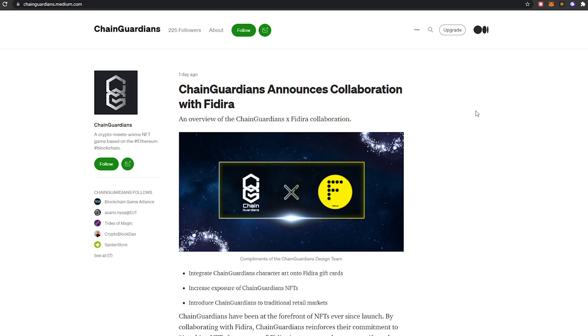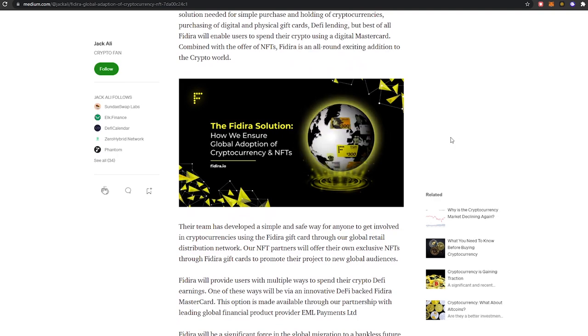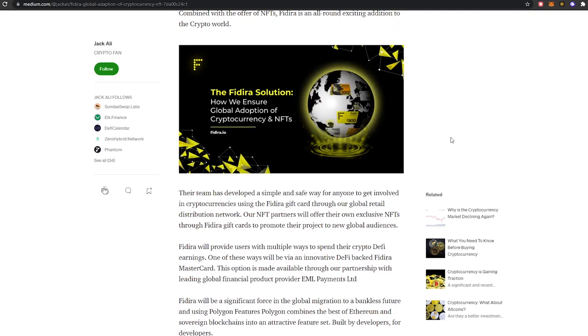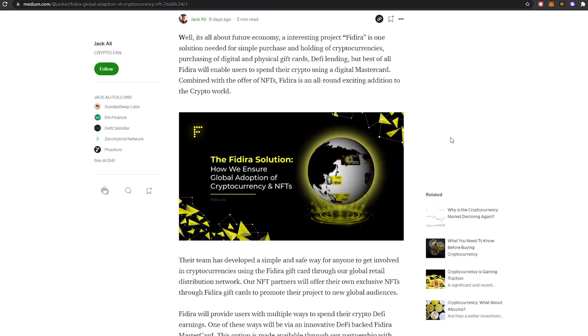One interesting thing from their recent Medium article is a collaboration with Fidera. These guys are super cool — they're driving global adoption of cryptocurrencies and NFTs. They're looking into gift cards that are cryptocurrency — so if you send someone a gift card for Christmas, it could have like $200 of Bitcoin on it. If that gift card is an NFT with cryptocurrency on it, that is completely revolutionary.